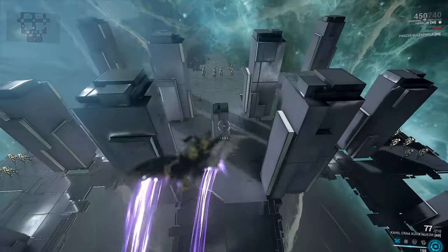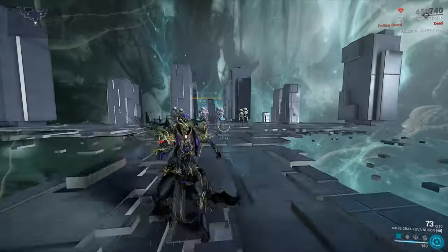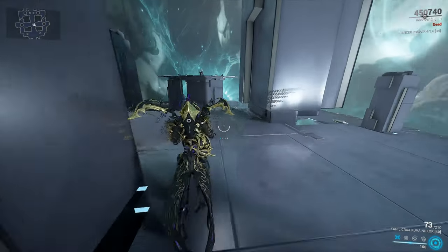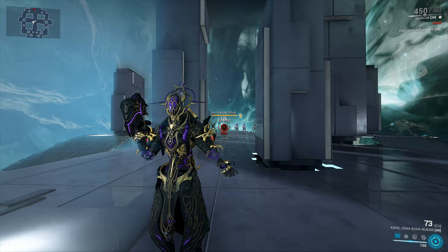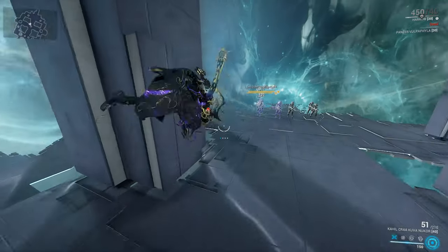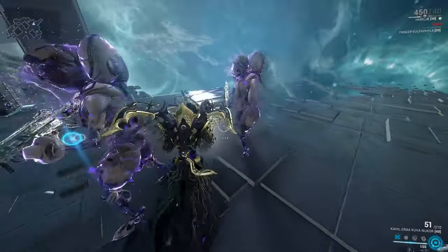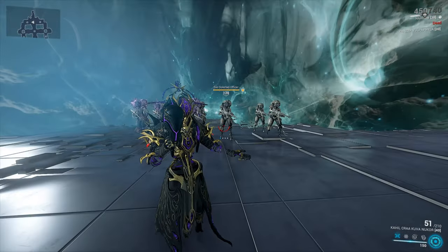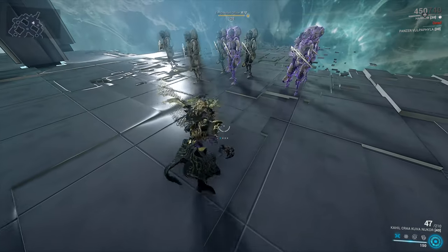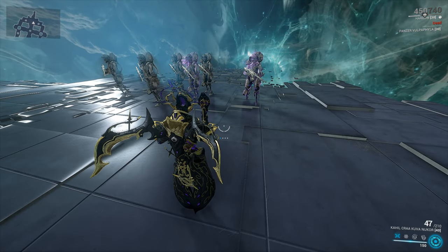Let's have a quick look at how the weapon handles without any mods equipped - just a couple of our usual free shots. The Kuva Nukor is a variant on the Nukor, and this one is a secondary beam weapon with a massive range of 29 meters by default. Not only do you get 29 meters, but that beam also chains to additional targets. It used to be four additional targets; nowadays, unfortunately, it's only two additional targets. Each beam will be doing 50% of the main beam's damage, so do bear that in mind.